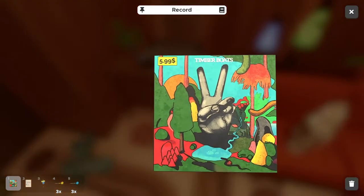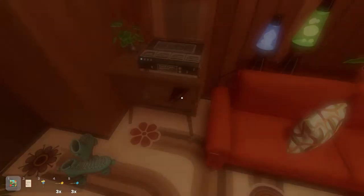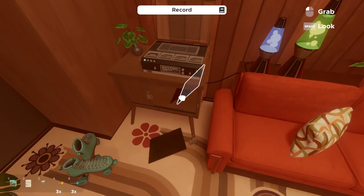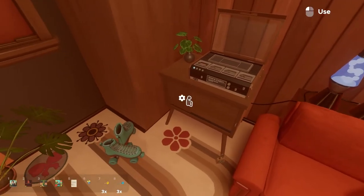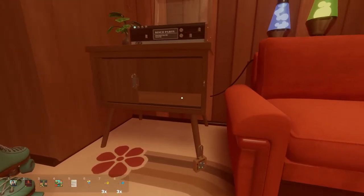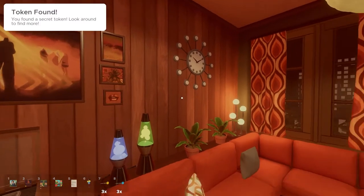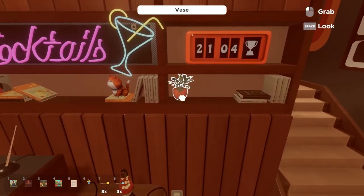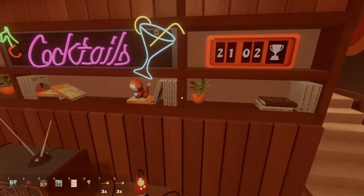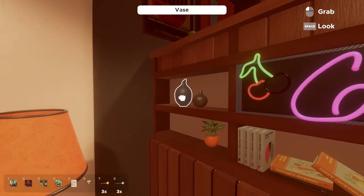Oh — Timber Boats, $5.99. Okay, it's a clue for something. Anything else in there? No. All right. Token. Here we go — Foz. Books. Are any of these clues? No, they're not.